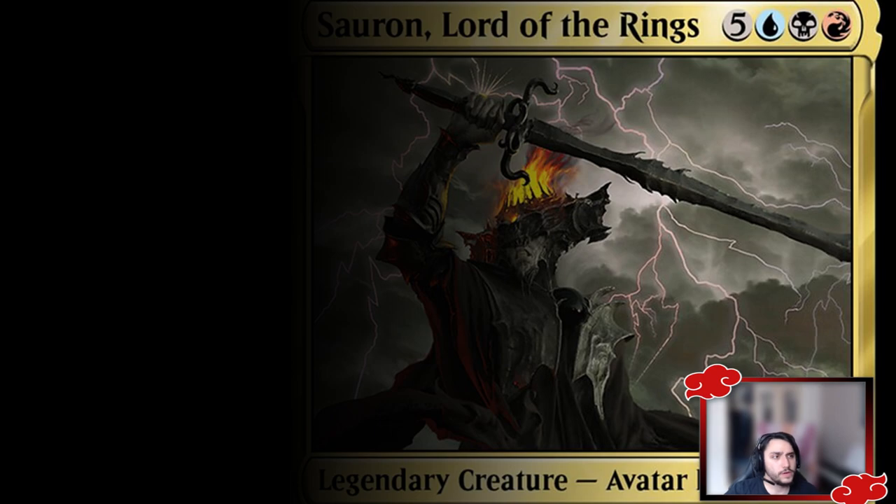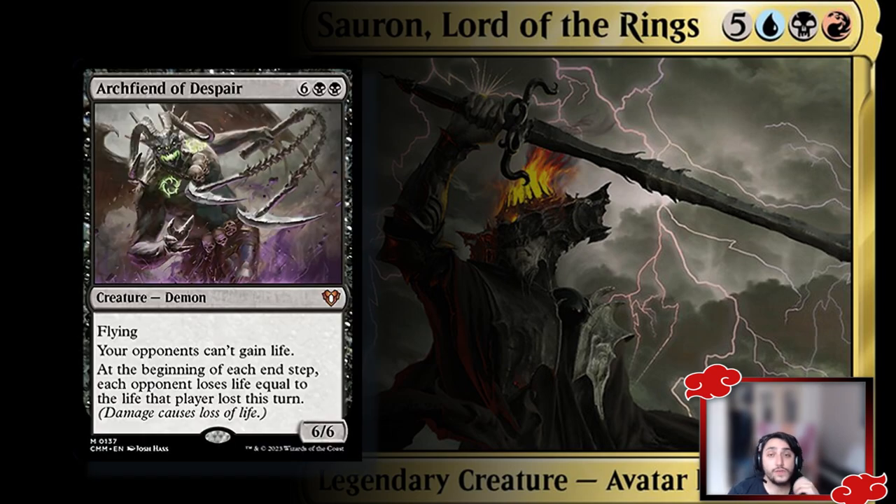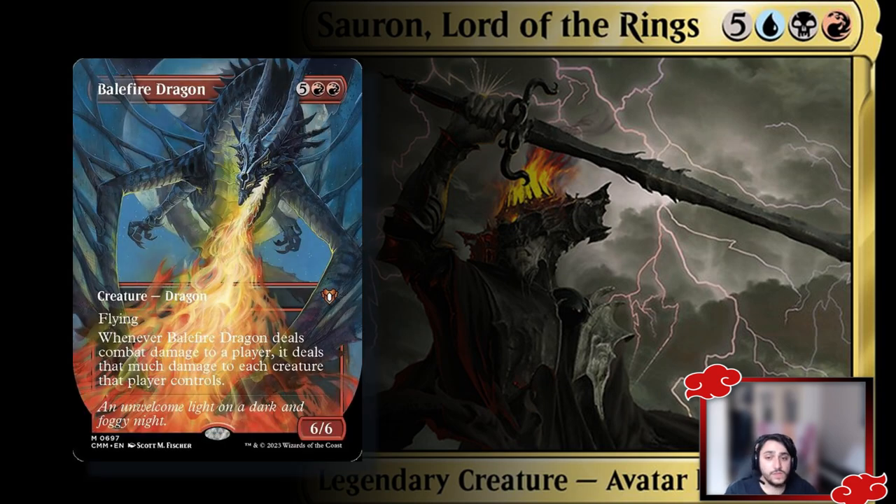Being reprinted in Commander Masters, Archfiend of Despair is a 6/6 that prevents opponents from gaining life, and at the beginning of each end step each opponent loses life equal to the life they lost that turn — effectively doubling damage. Other opponents attacking each other also triggers it, which incentivizes the table to kill each other. Balefire Dragon is a 6/6 that when it deals combat damage to a player, deals that much damage to each creature that player controls — often clearing their entire board.